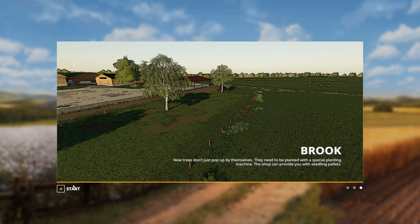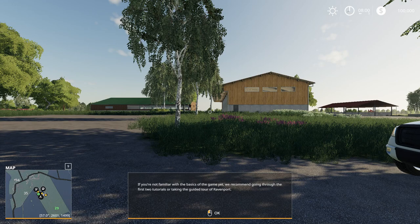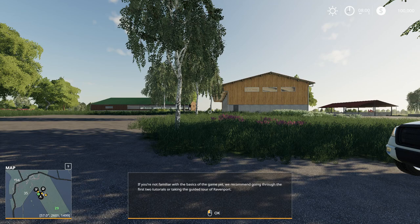Hello and welcome back to Farming Simulator. I was just recording one of my other videos on Michigan farming, and I checked the mod hub and it looks like we have a new map. It's called Brook here, but in the mod hub when you download it, it's called Hofgut Brook, and it's by Snick Snack.